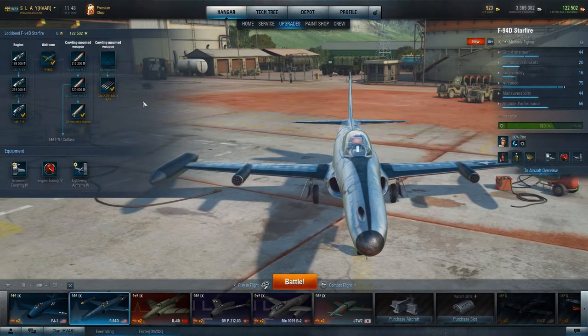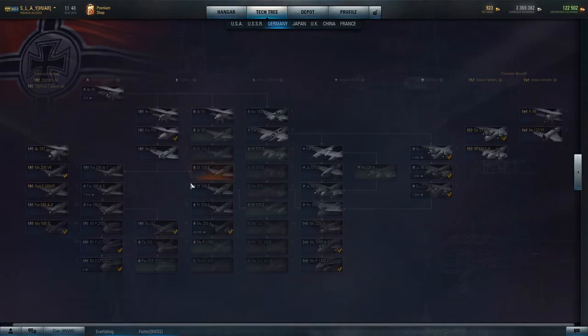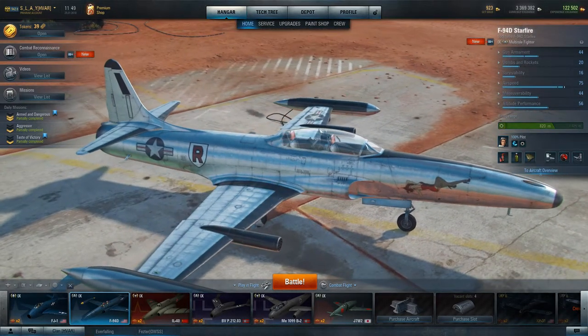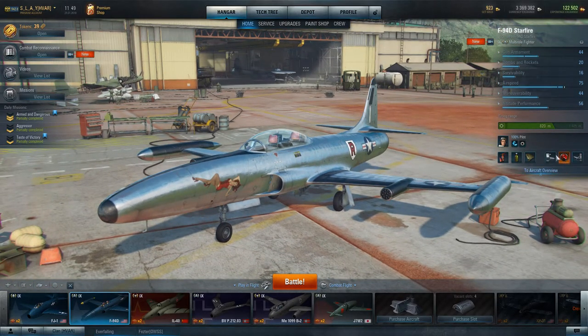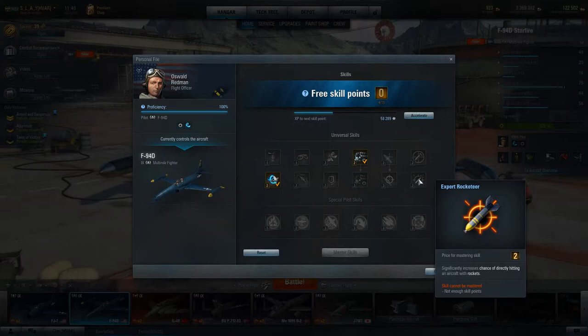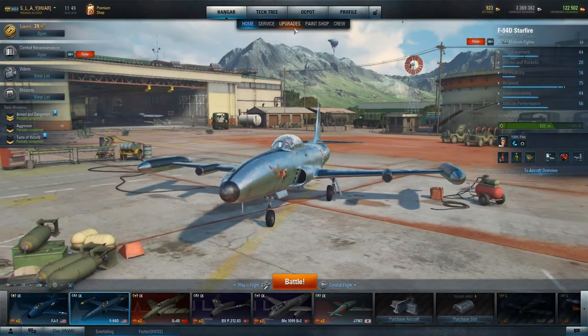Let's go into why that is. If you look at the damage on these rockets, they're 400 damage each with a 30 radius. Now the average rocket — let's look at the tier 10 German rockets, these R4Ms, the same rockets that are on almost every German plane — only 200 damage, so they're half the damage, and the damage radius is only 25. So not only does the F-94 get double the damage on rockets, it gets five more radius, which actually makes a huge difference. I'm thinking about running the rocket equipment on this, or maybe the Expert Rocketeer skill on my pilot. But I also want Marksman, so I'm going to have to grind this pilot out a lot.